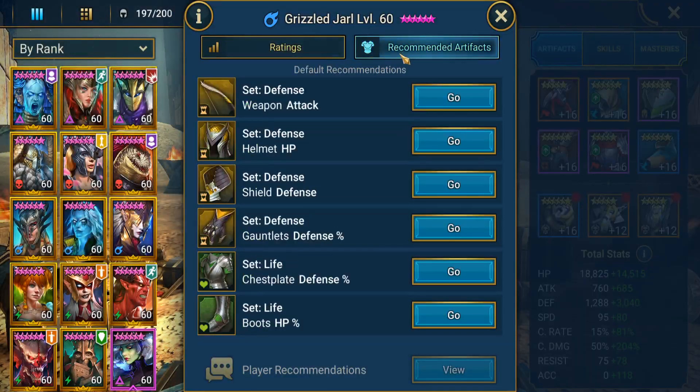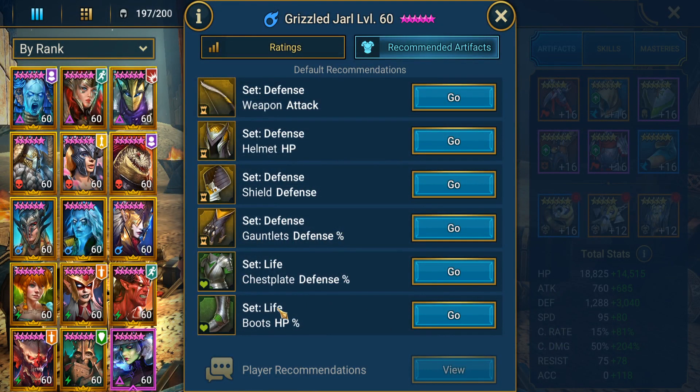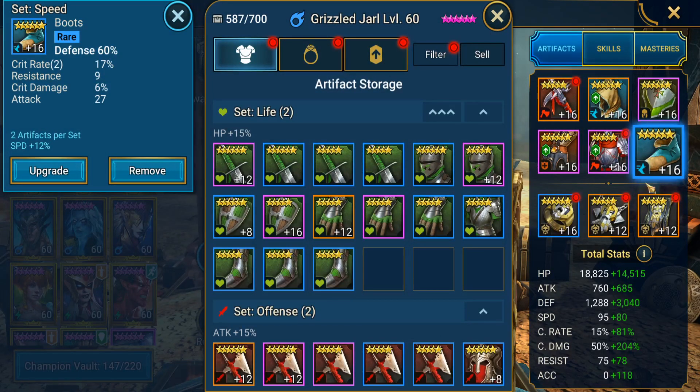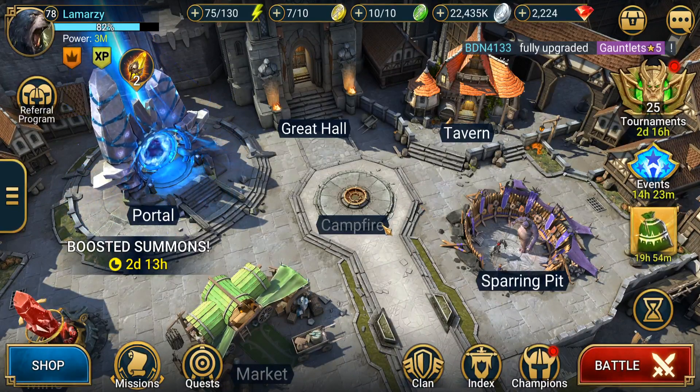In terms of his actual recommended gear, you could use defense, but it's basically whatever gets you to that speed you need for Clan Boss. Fire whoever writes these HP boot recommendations — you need speed boots, defense chest. If you have enough defense, like at least 3k for Nightmare and 3,500 for Ultra Nightmare, go crit rate gloves. If you have enough crit rate, go crit damage gloves. The two sets I have are crit damage and speed. Well, that has been our Grizzled Jarl guide — basically the man of mystery. He can do a ton. If you enjoy this content, toss a like, and if you want to see more, toss us a sub.